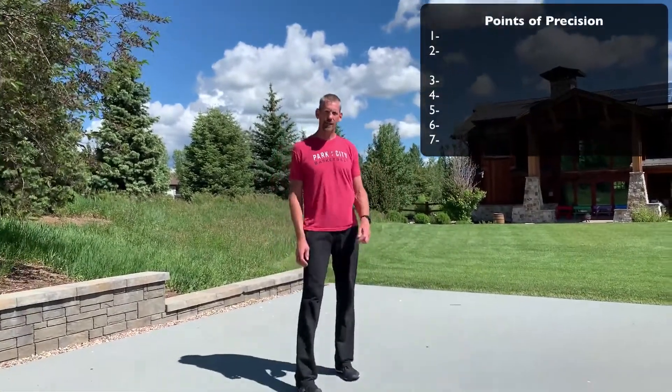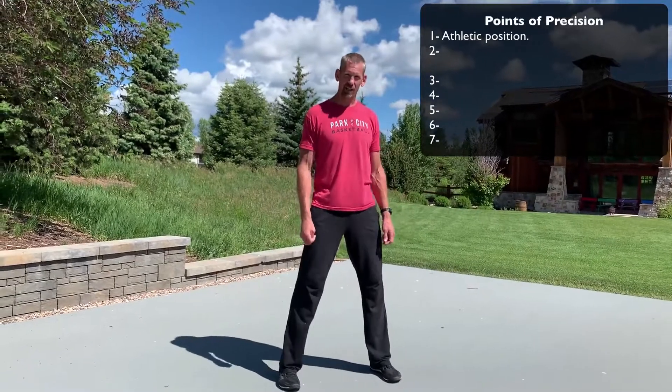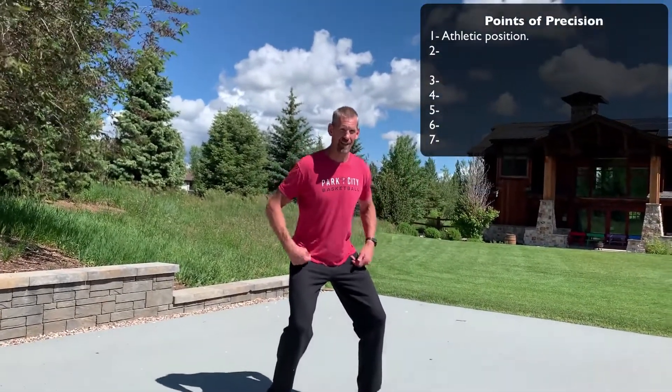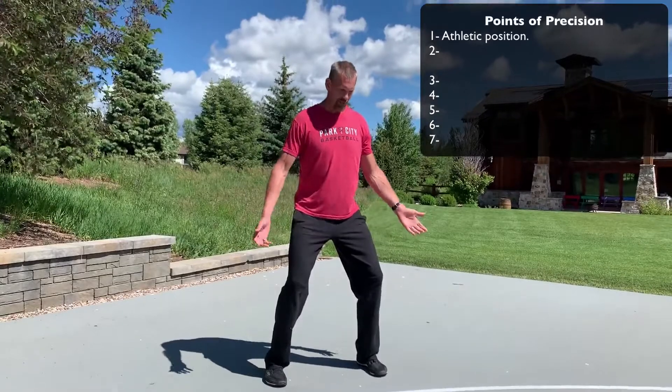First thing we need to do is get into athletic position. Point of precision number one: athletic position. That means feet about shoulder width apart, knees bent, hips and butt down, chest and head up. Athletic position.